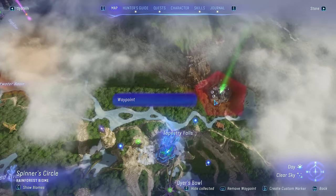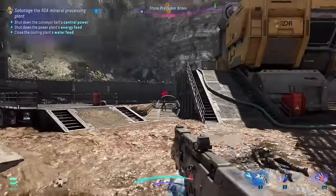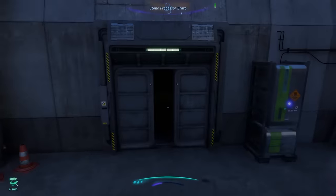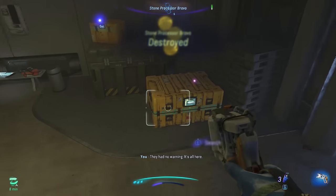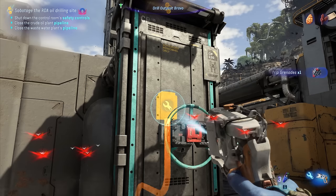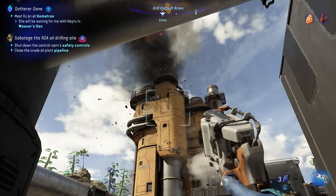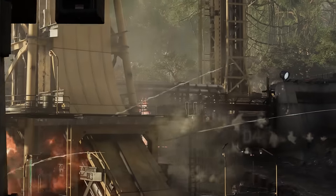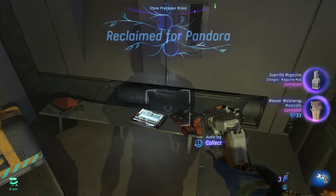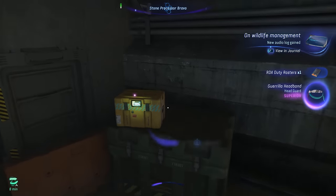At number six, when dealing with outposts, absolutely under no circumstance let any enemy raise the alarm. Whenever you see that appearing over their head, take them down right away, because if the alarm gets raised, you're going to get only about half the resources and rewards you'd normally get. There are two ways to handle this: go full stealth and sabotage the outpost without ever being detected — which immediately finishes it and despawns the enemies — or take everybody down before they get a chance to raise the alarm. At the end of it, every single container will be unlockable, so you can get extra items and resources.